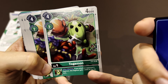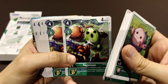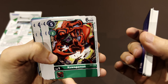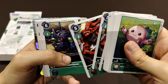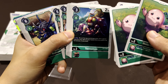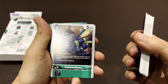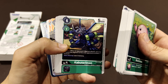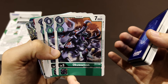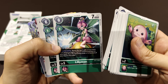Kuwagamon is another level three, and Togemon as well. Now here are the level four cards, called Champion level, while the level threes are Rookies — the Champions are the ones that were already fighting in the TV series. One interesting thing about this game compared to Pokémon is that you don't need the corresponding lower levels to evolve; you can Digi-volve from any level three into any level four. Kabuterimon and Aquamon are here, and all these cards are green because this is a green deck.